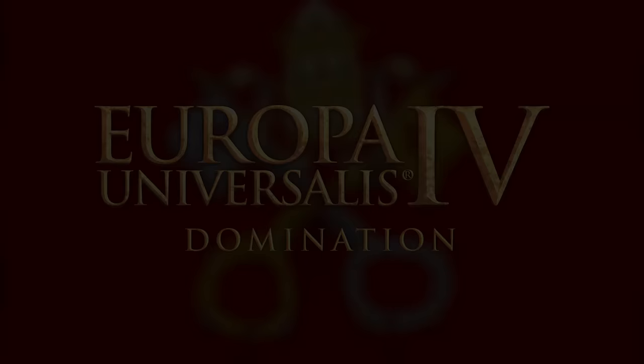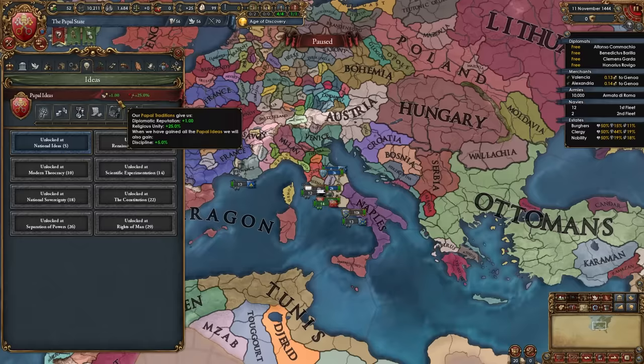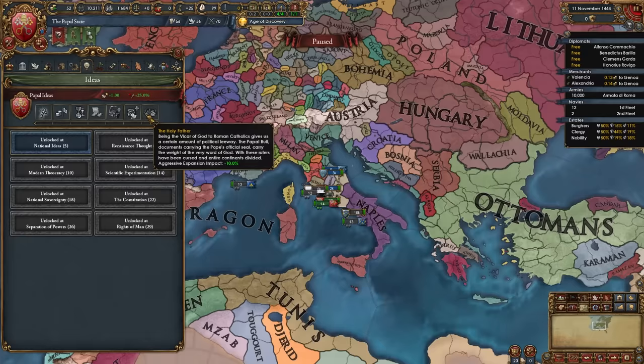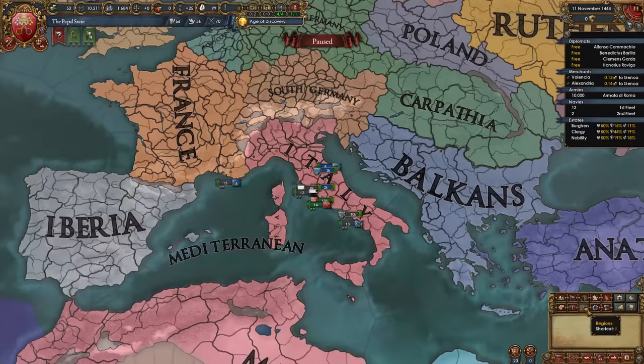Welcome to today's guide for the Papal State in EU4 1.35 Domination. The Papal State starts in Italy and is one of the most powerful small nations in the game, with excellent national ideas including plus 1 diplo rep, plus 25% religious unity, plus 5% discipline as a finisher, plus 2 tolerance of the true faith, plus 20% national tax, minus 1% prestige decay, minus 25% fabricate claims cost, plus 10% production efficiency, plus 1 diplomatic free policy, and minus 10% aggressive expansion impact. Combined with amazing missions and almost always being the Curia Controller, it's one of the most powerful nations to play.